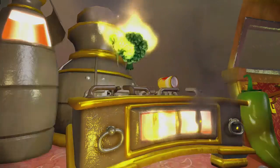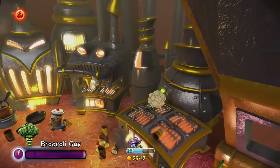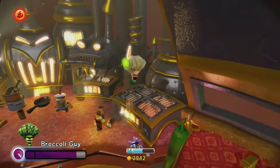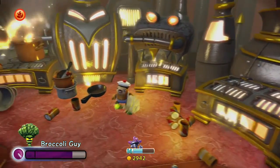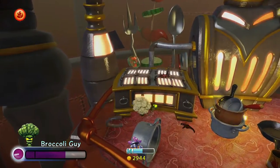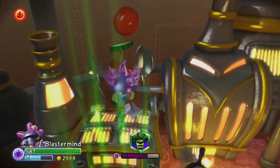Alright, so there you go — quest complete, and we have evolved Broccoli Guy. Oh look, he's turned into Cauliflower Guy! Yeah, he looks like a cauliflower now. So he's white after evolving. And because he's not a Doom Raider, he only has two attacks. Now that he's evolved, his projectiles are going to do more damage. And his second attack, which is actually a heal, is going to add food.